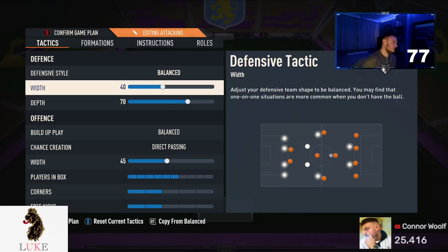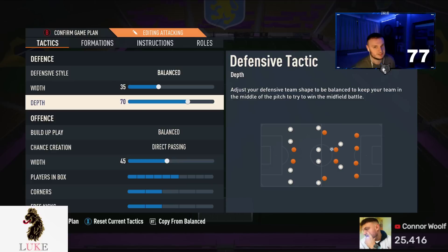Defensive width: 35. In my recent videos you'll have seen me using 35 width. The more narrow you are, the more compact you are, and the harder you are to break down. Your opponent will really struggle to break you down when your team is nice and narrow. That said, you can use anything from 30 to 50 — that whole range works. I used to use 45 a lot, but now I'm using 35 more.